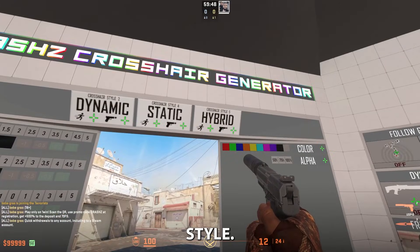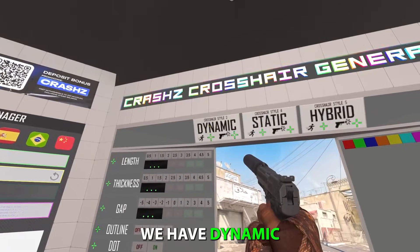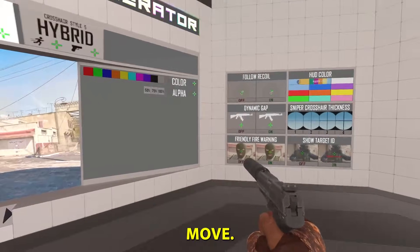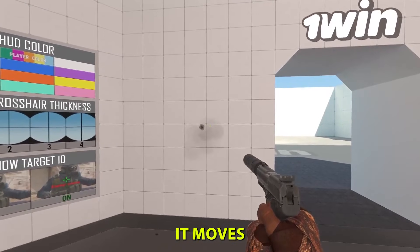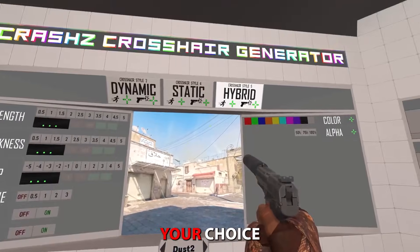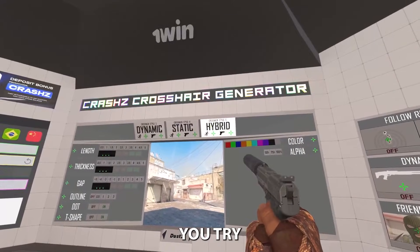First, we're going to choose the crosshair style — this is incredibly important and will define almost everything you do. We have dynamic, where the crosshair moves while you move or shoot; static, which doesn't move at all; and hybrid, which doesn't move when you move but does react when you shoot. Personally I like hybrid a lot. I suggest you try hybrid especially if you're not familiar with recoil patterns and spraying.